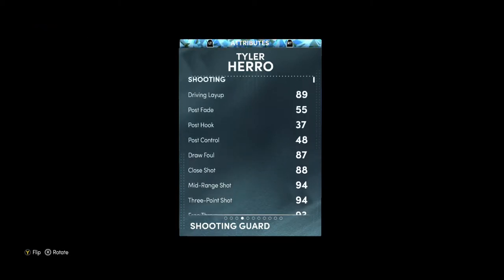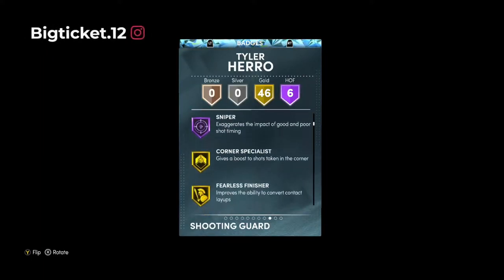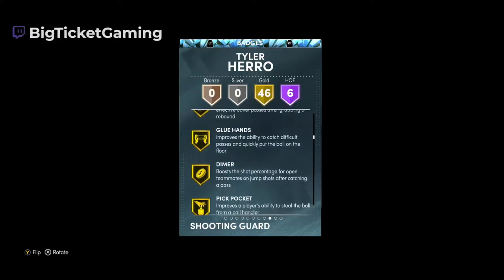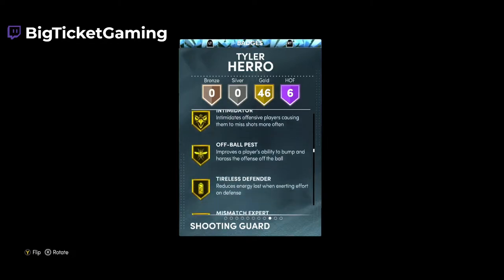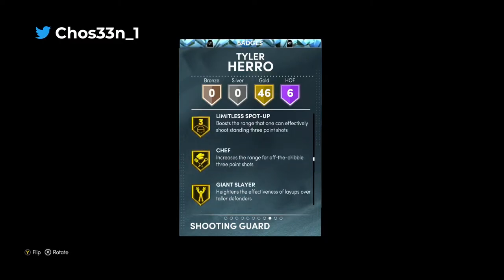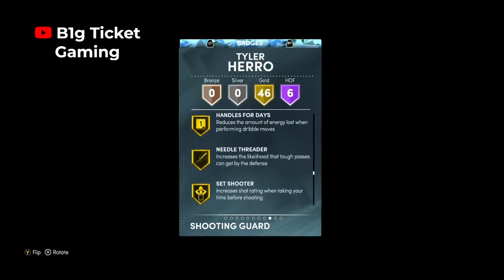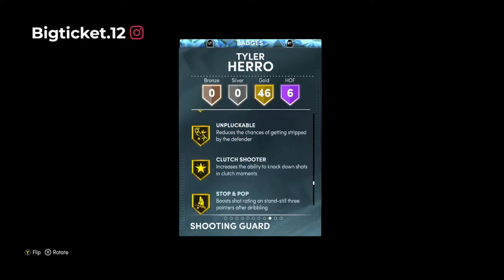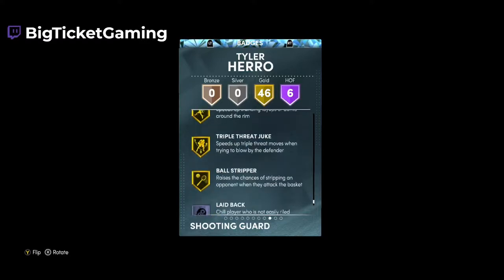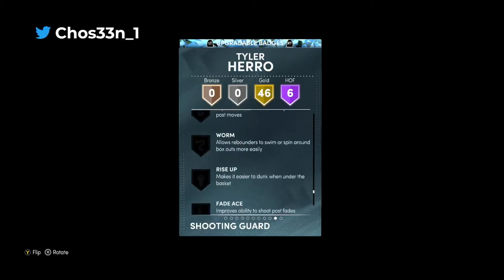The defensive stats are okay but the offensive stats seem to be really really good. For badges we got six Hall of Fame badges: Catch & Shoot, Difficult Shots, Blinders, Circus Threes, Dead Eye, and Sniper. Then we got 46 Gold badges including Corner Specialist, Acrobat, Teardroper, Ankle Breaker, Hyperdrive, Glue Hands, Dimer, Pickpocket, Pick Dodger, Clamps, Quick Chain, Interceptor, Intimidator, Mismatch Expert, Lucky Seven, Limitless Spot-Up, Chef, Giant Slayer, Rhythm Shooter, Slippery Finisher, Bailout, Downhill, Handles for Days, Needle Threader, Quick First Step, Tight Handles, Unpluckable, Stop and Pop, Green Machine, Hot Zone Hunter, Unstrippable, Ankle Braces, Volume Shooter, Slippery Off Ball, Fast Twitch, Triple Threat, Juke, and Ball Stripper.